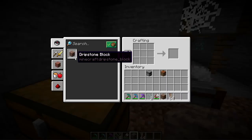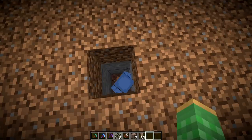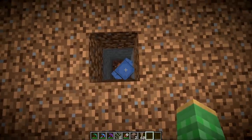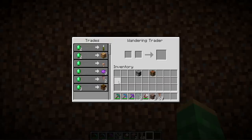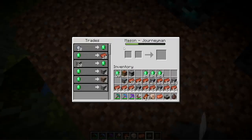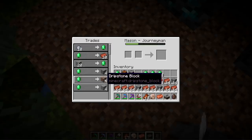If you find quite a bit of pointed dripstone, you can use four of them to produce dripstone blocks. Alternatively, you can find a wandering trader that sells pointed dripstone, two for one emerald — and that's how you can obtain it in skyblock. Alternatively, you can get a mason villager at journeyman level to sell you four dripstone blocks for one emerald.